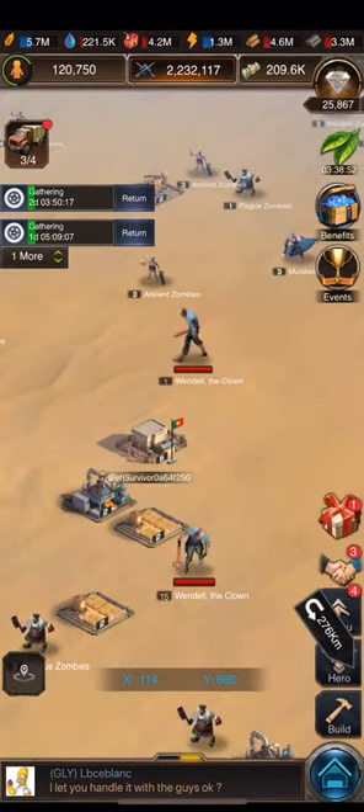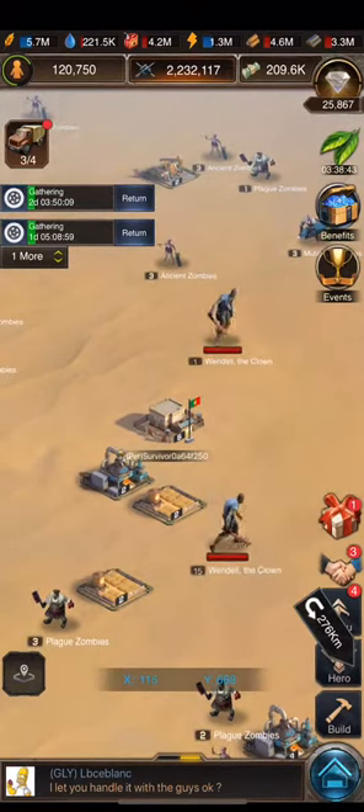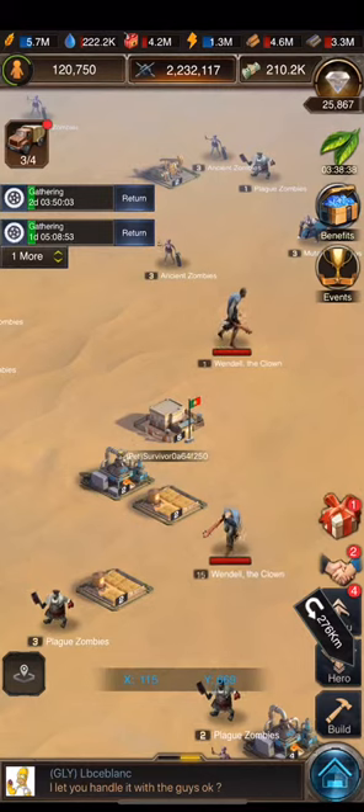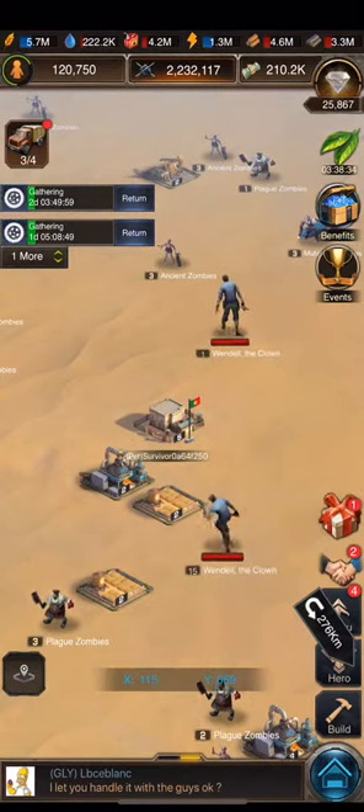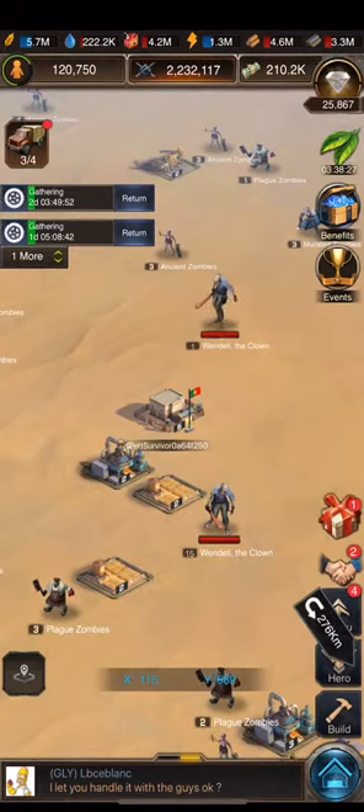If your army is tier 7, that happens at level 19. So at level 18 and under, you can attack these people without really worrying about what they have available. It's not up to anything else because you literally have a stronger army, assuming you have tier 7 troops.